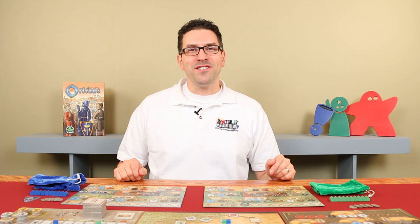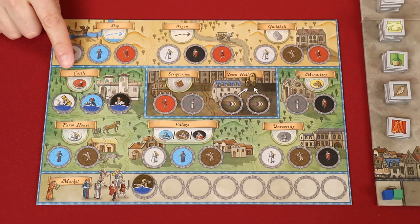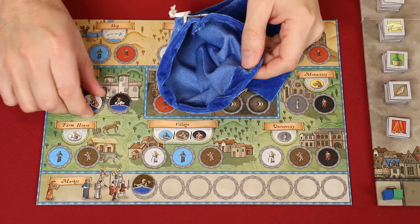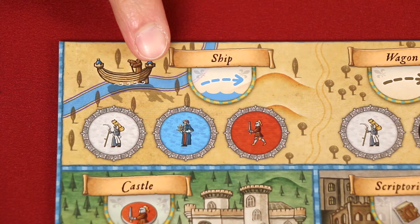Now it's phase five. Starting with the first player and going clockwise, each player will either take one action or pass, but once you pass, you can no longer take actions that round. Otherwise players keep taking actions around and around until everyone has passed. You may only take an action if you have its follower spaces filled in with characters, and once an action has been resolved, you remove those followers and place them back into your bag. You can carry out actions in any order, and you can even choose not to take an action even if the spaces are all filled in, saving it for a later round. Now let's learn about the various actions you can take.